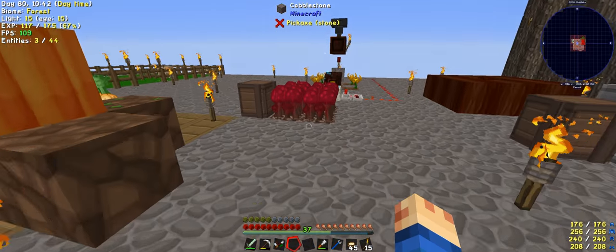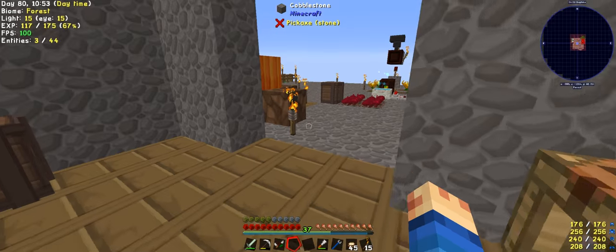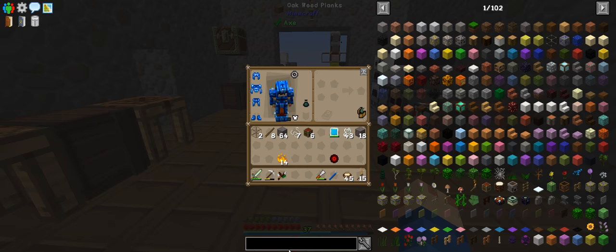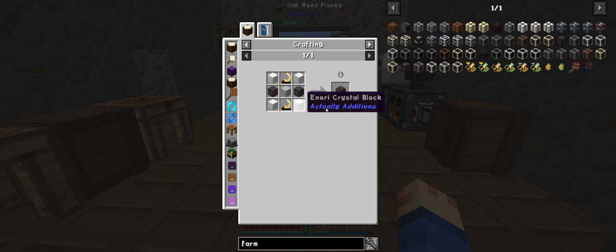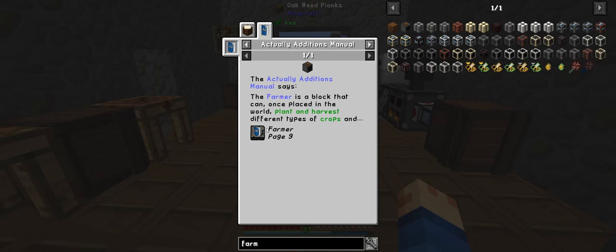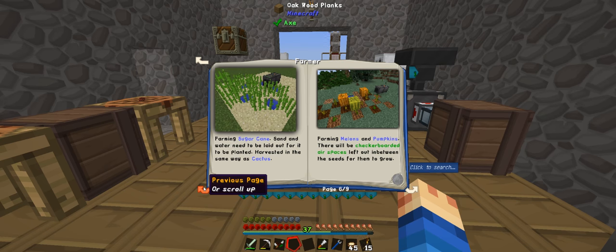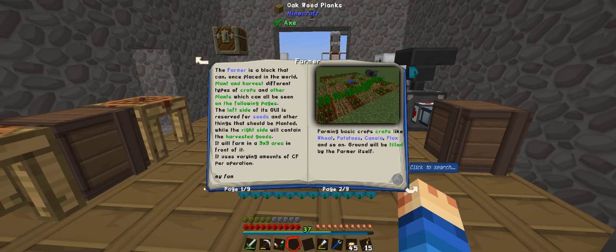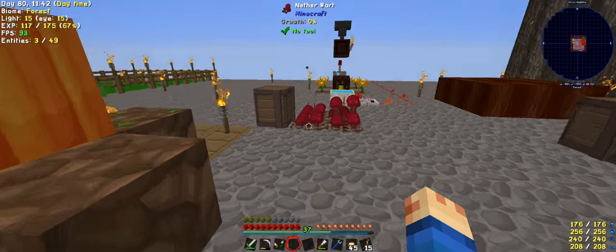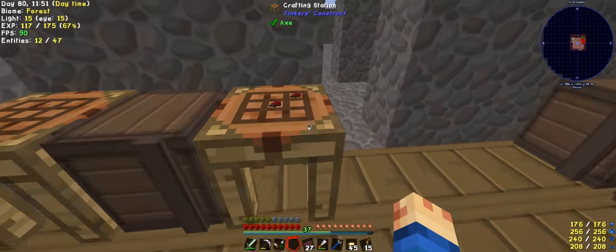And then we need nether wart. We've got quite a bit of nether wart. These all should be in a farm. I should just go ahead and make the magma crucible so I can get a farmer. I'm pretty sure what I plant stays but I'm not 100% sure — I've only ever used it for canola seeds. It should be carrying farming melons and pumpkins, cactus, nether wart. I think it's just what's underneath it. For now we don't need that many because we're only making one.